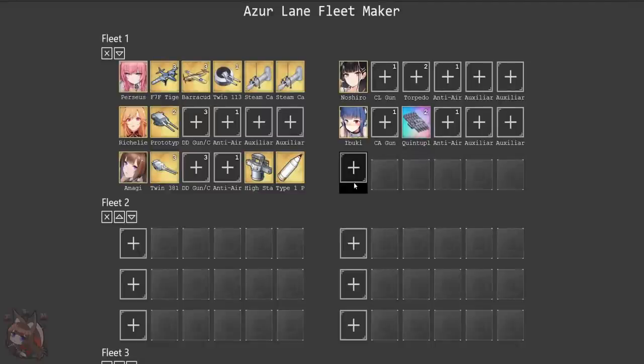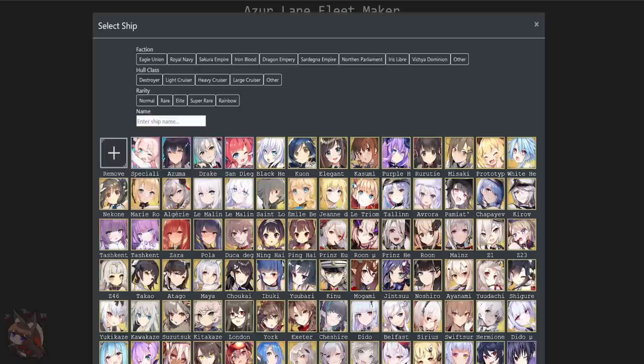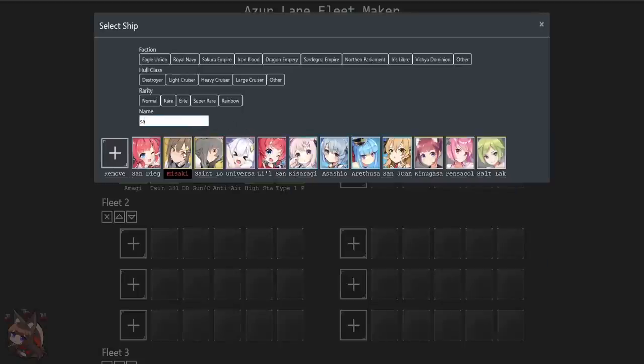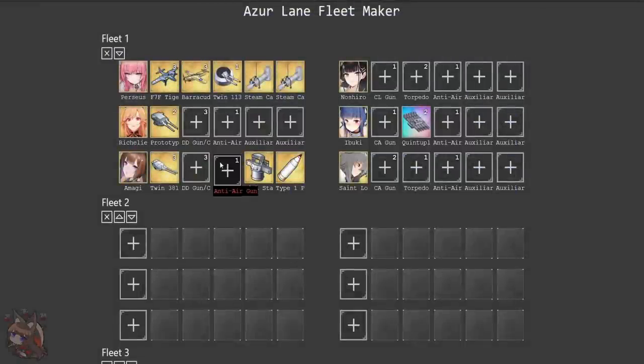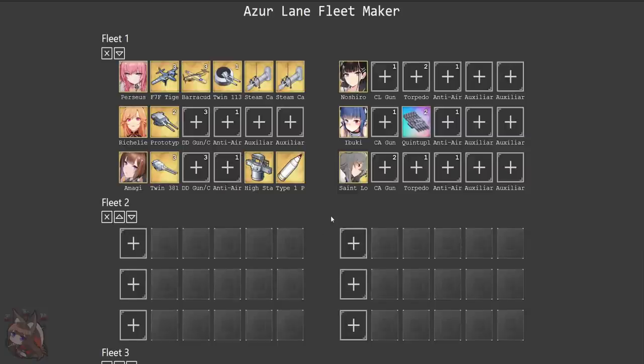For this third slot, if we are using Amagi it needs to be IJN. If we're not using Amagi, we have a lot of options. One of my favorite options, if we're not using Amagi and we are using Richelieu, is going to be St. Louis. This is a lot of survivability. Your battles aren't going to be longer than 50 seconds, so she's going to be very evasion tanky. Evasion tanks are pretty good in a mob fleet. And of course she's got HE ammo — she gets buffed by Richelieu and she'll take care of things.